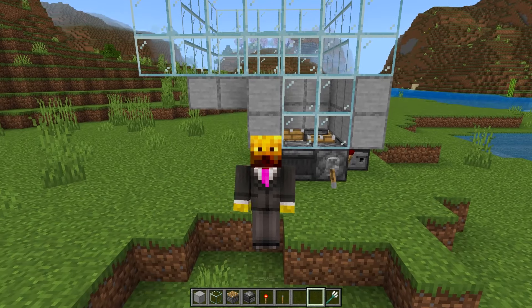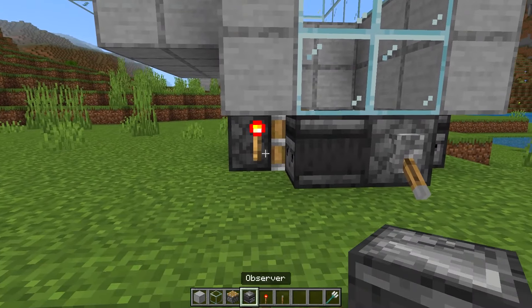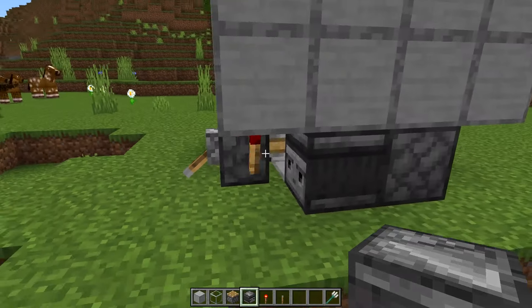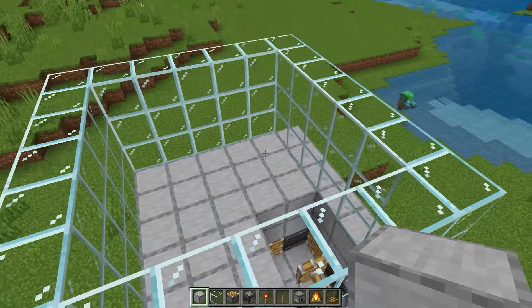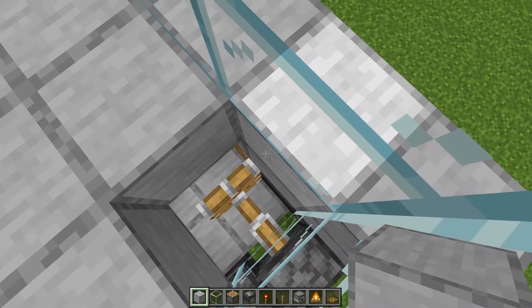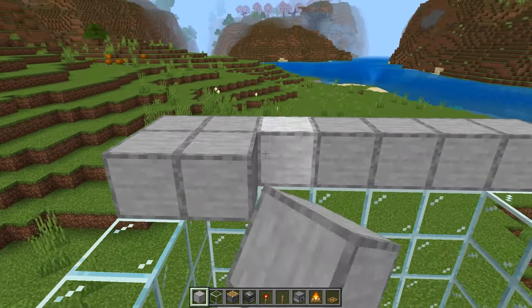I also recommend filling in these corners as sometimes the mobs do glitch out because there are so many spawning. If too many mobs are glitching out due to mob cramming, you can take the redstone torch and place an observer in its place — that'll do the same job while reducing the number of mobs that can glitch through the blocks. Now come inside and fill in those three blocks, leaving just one corner of the farm open, and then make a roof over top of the farm.